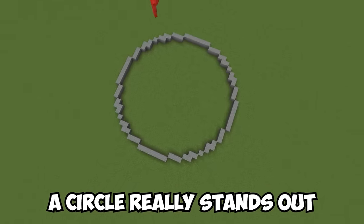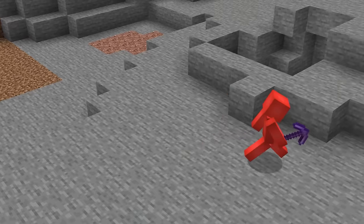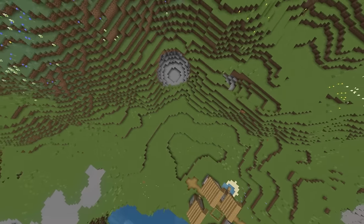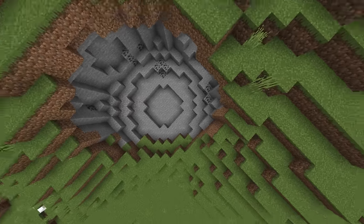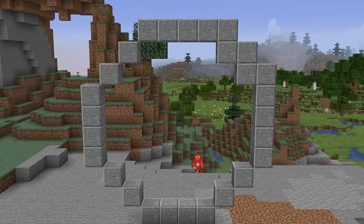In a game made of blocks, a circle really stands out, which is why this seed is such a rare find. Usually we'd be stuck spending time looking at a circle guide to build one of these, but here it's already laid out for us. And while it's not the most useful landmark, it's an unusual sight worth showing off to your friends. Even if it doesn't hold a candle to Mist a Cat's circle, it's better than anything I could possibly build.